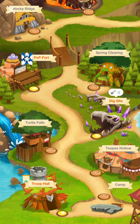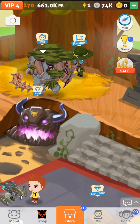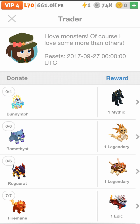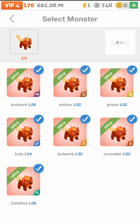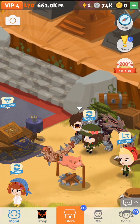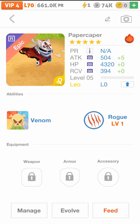Alright, now we got something else to do. Pet the pet and do a trade. Let's see what we got — it's a rogue.